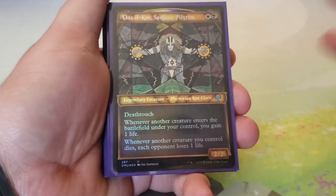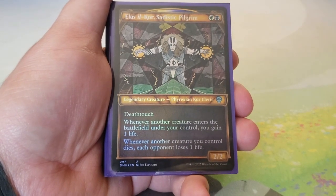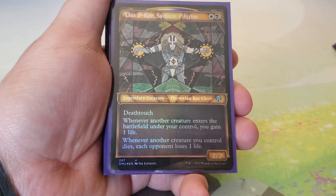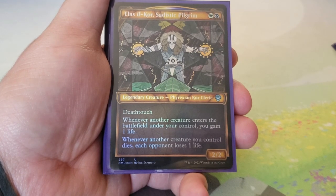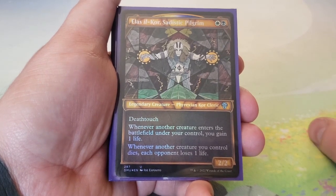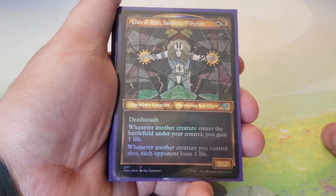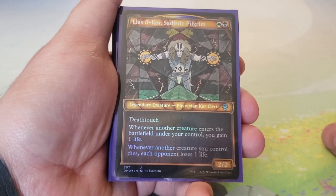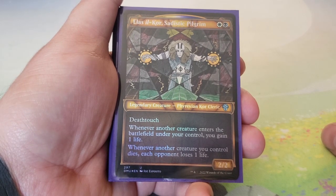Elesh Norn's Sadistic Pilgrim — one white, one black for a 2/2 with deathtouch. Whenever another creature enters the battlefield under your control, you gain one life. Whenever another creature you control dies, each opponent loses one life. It's kind of like Suture Priest but in two colors with deathtouch and higher stats.